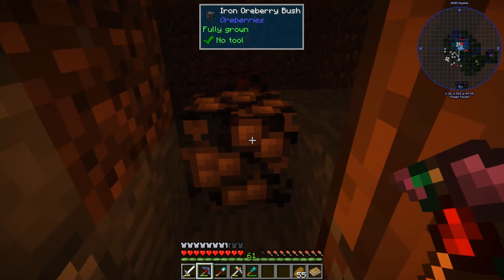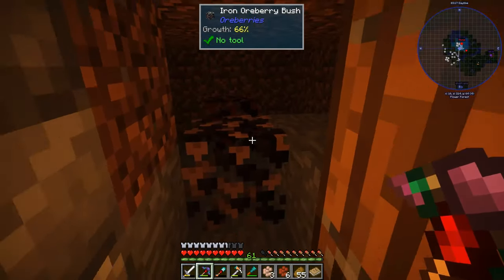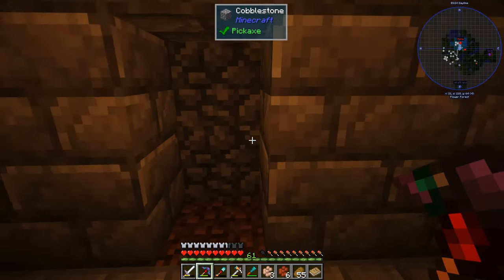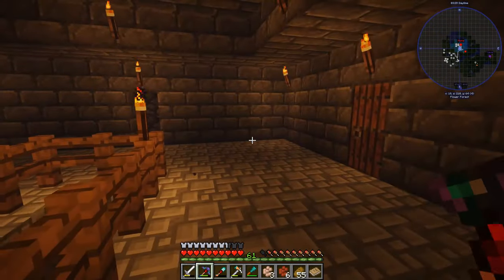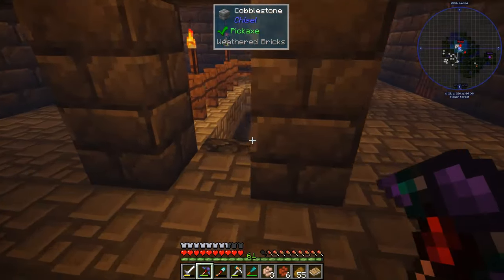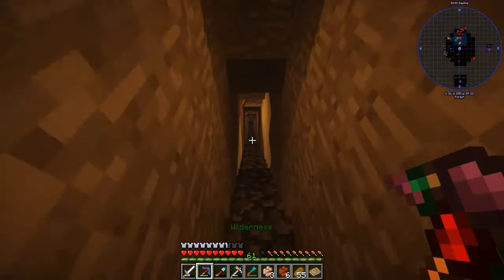This is where I'm hiding my ore berries — they have to be kind of dark for them to grow, so we keep them hidden in the closet with the rats and the mice and the cockroaches. We expanded our room, we got a nice second large room here, our smeltery is still there, and our mine is way down here and I'll show you — I've been mining a lot.